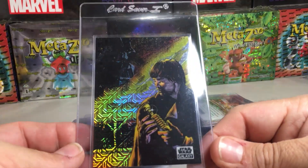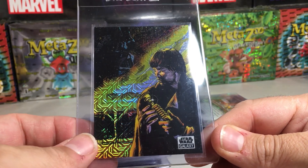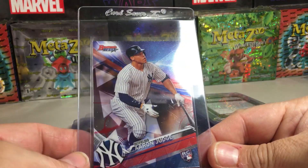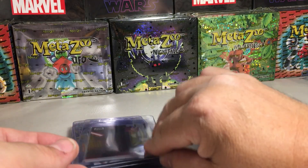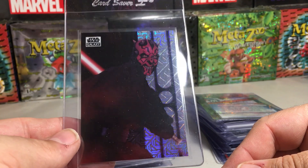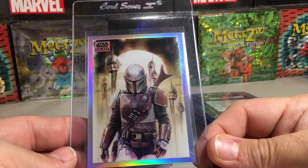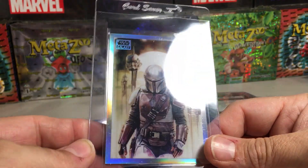Back to Star Wars — this is a Mojo refractor from Galaxy, 'A Dark Presence,' out of 50. We've got an Aaron Judge rookie from Bowman's Best 2017. Another Mojo refractor from Galaxy — Darth Maul, 'The Wrath of Maul,' out of 50. We've got a pretty cool Mandalorian card from Galaxy, just an insert.